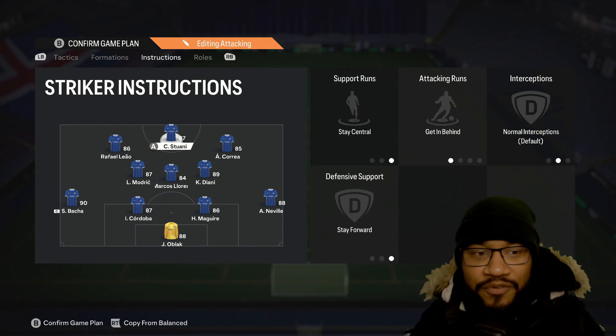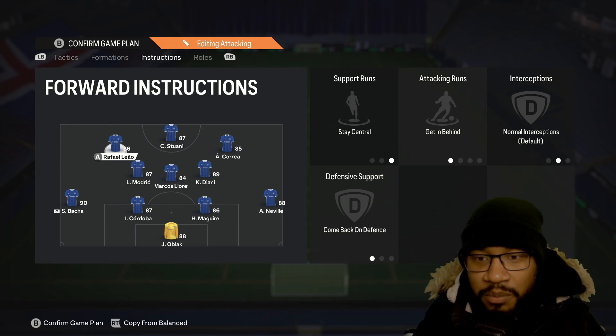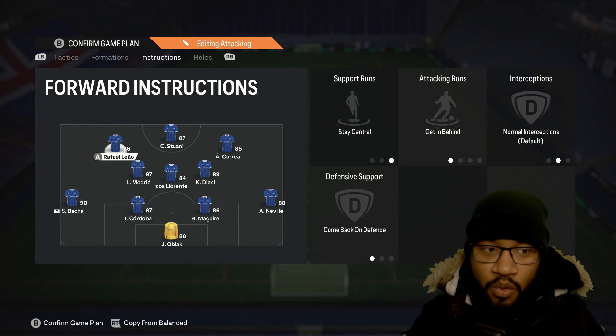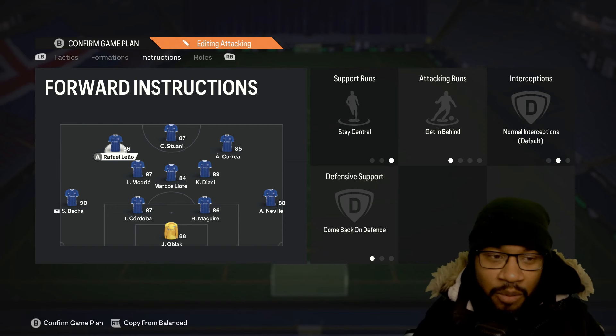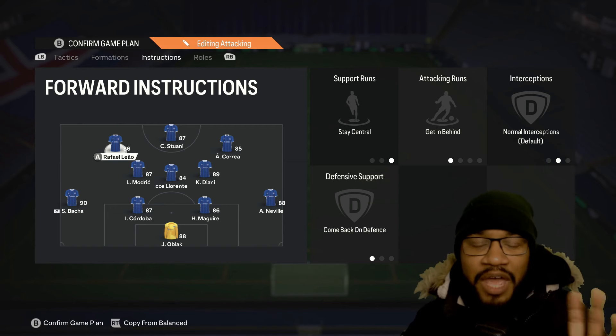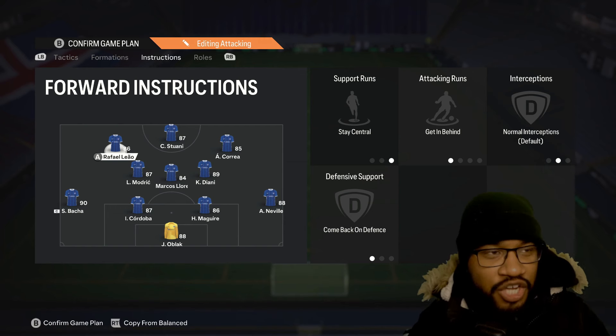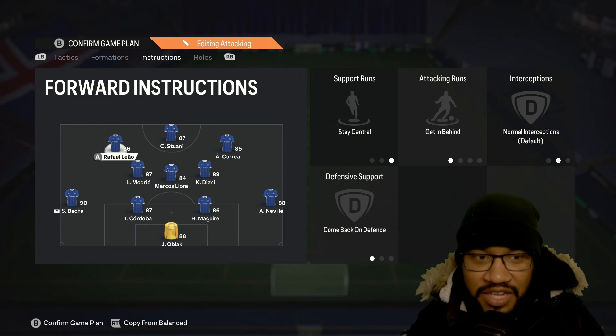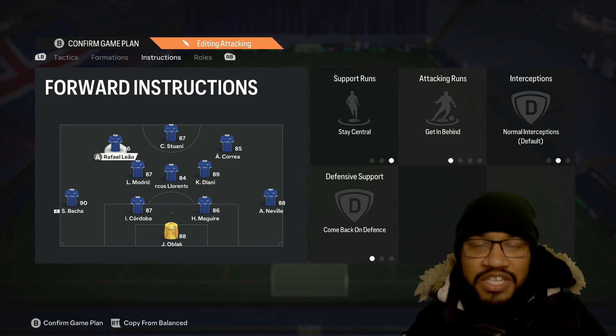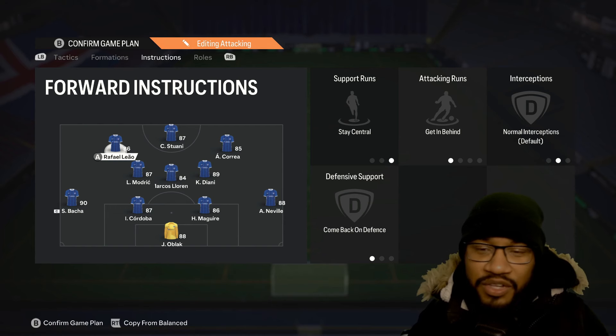Your left forward, central striker, and right forward are all going to be on stay central and get behind. However, your left forward is going to be on comeback on defense, so when you don't have the ball Rafael Leal drops into that left midfield position. Try to get someone with high attacking positioning there to help. I've stopped using silver lounge to test tactics — I prefer to use not-so-great players and see if the tactics work against good teams before sharing them.